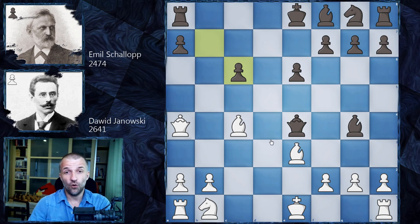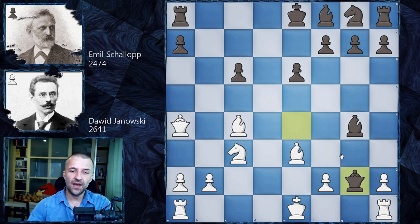Now — who calculated more precisely? What would you play in this position as White? If you think castling, you are right — that's the best move. However, David Yanowski goes for Knight c3, attacking the queen — the only defender of the pawn on c6. The queen has to go somewhere. Queen g2 is probably the only way. This is the moment where you should pause the video and find what Yanowski had in mind with Knight c3.